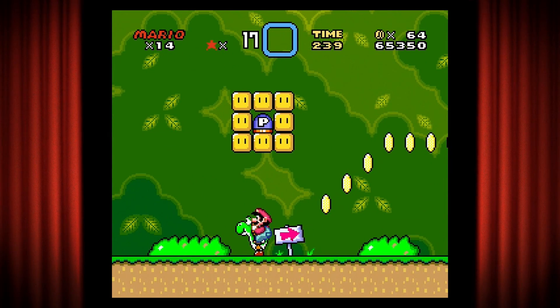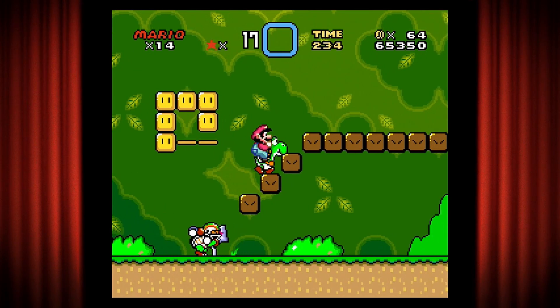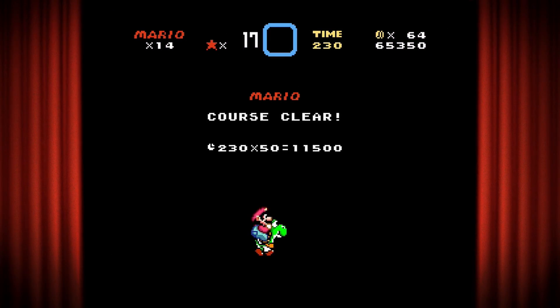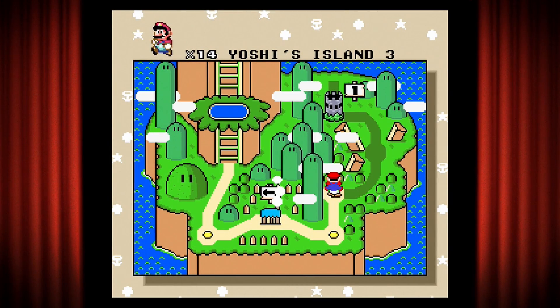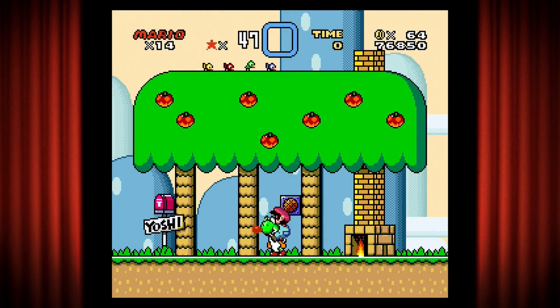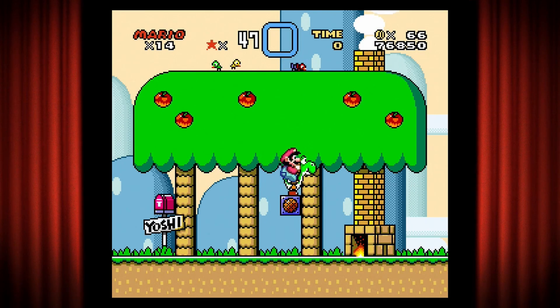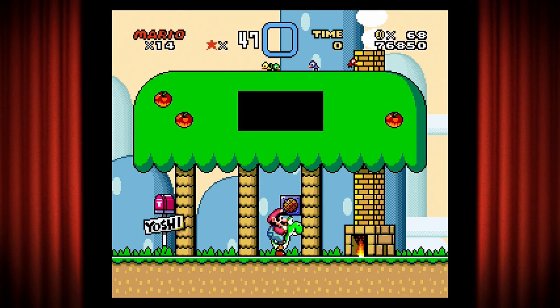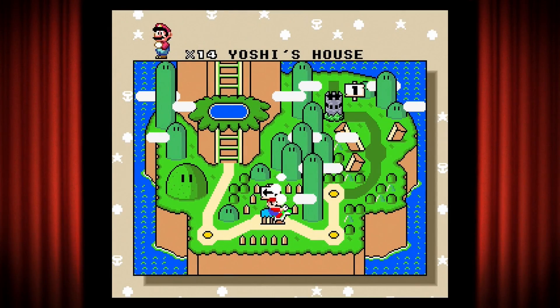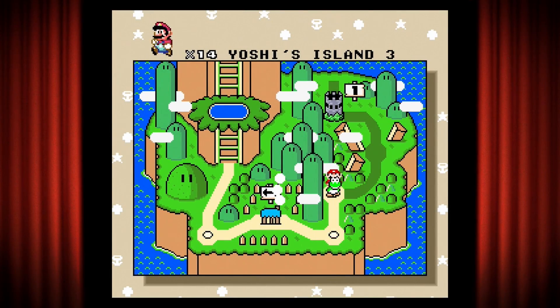Yoshi is going to munch on the little piranha plants. We jump over the Chuck and try to get as high as we can — 30 stars this time, not bad, we're almost halfway to a bonus game. I'm already at 14 lives. Yoshi's Island 2 is actually one of the better stages in the game to get extra lives early on. We're going to go ahead and go to Yoshi's Island 3.